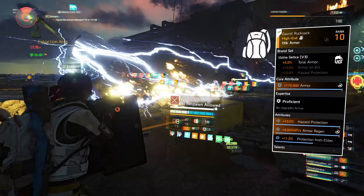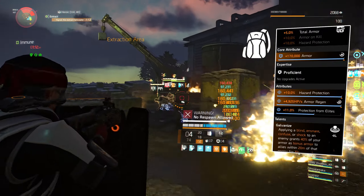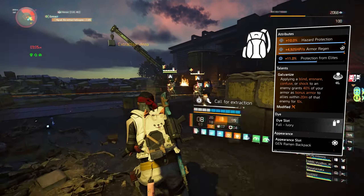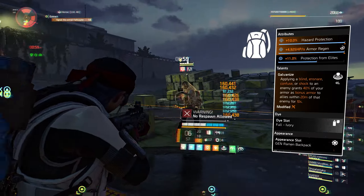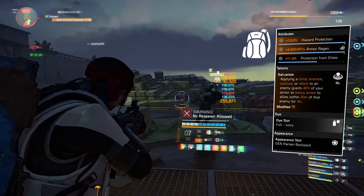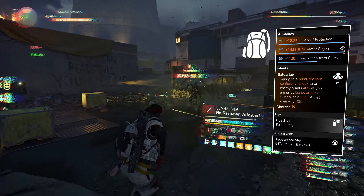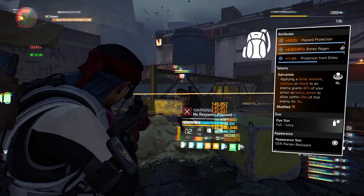The backpack we're using is the Uzina Getica brand set, 5% total armor. Core attribute is blue. Attributes are 10% hazard protection, armor regen, and the mod is 11% protection from elites. The talent is Galvanize: applying a blind, ensnare, confusion, or shock to an enemy grants 40% of your armor as bonus armor to allies within 20 meters of that enemy for 10 seconds. So that is 800,000 armor, meaning you're potentially granting your whole team 1.8 million bonus armor. That is really good for survivability, especially in Heroic Countdown where most enemies are yellow elites.